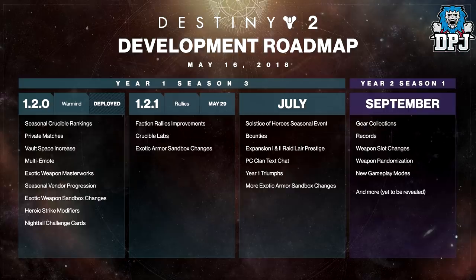This is what I'm talking about — we basically get to test changes they have planned before they're set in stone. This is the Bungie we know and love. Also included are exotic armor sandbox changes. We haven't seen much in terms of the actual changes coming, but judging by the changes applied to exotic weapons, I'm quite optimistic about these.